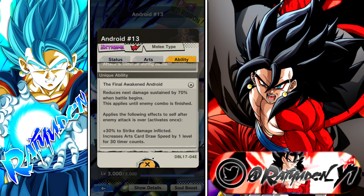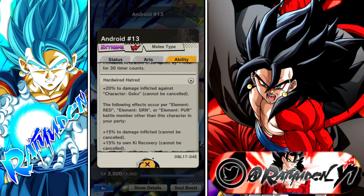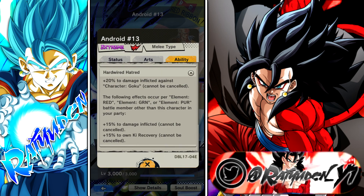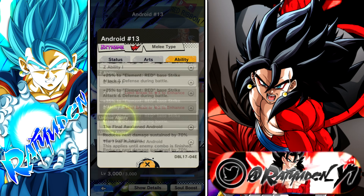Unique ability: he's very good once you swap him in — 70% less damage, which is quite nice. And then he gives himself plus 30% strike damage inflicted, with increased draw speed for 30 timer counts. That's a quick buff for himself. And then this Hardwire Hatred is pretty good as well. He hates Goku, so you're going to do more damage against Goku. And then for every other red, green, or purple unit, you'll do 50% more damage and more Ki Restore. So running him on a mono-red, he's off the bat going to be getting 30% more damage inflicted and Ki Recovery, and if I happen to be facing a Goku, plus 20% more damage just off the bat.